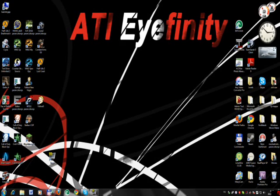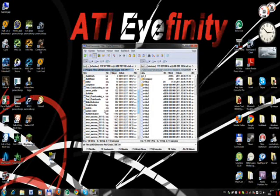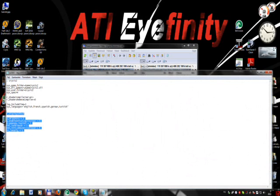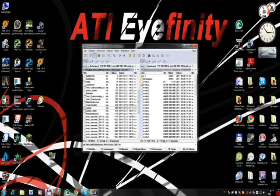First of all, open up Total Commander and go to your Crysis folder. You want to edit this file — press F4 — then you want to copy these files into the system, which I linked in the description, so you will find it.